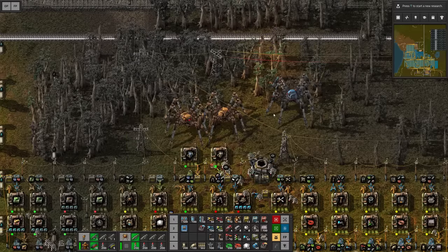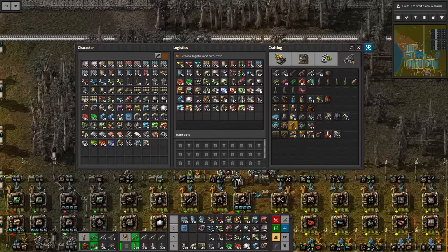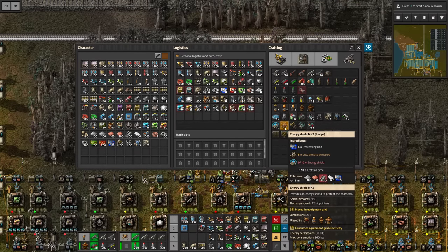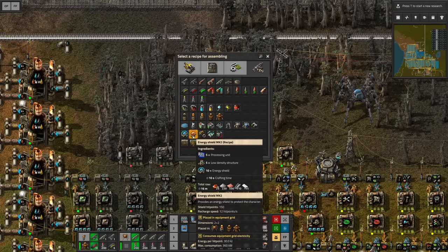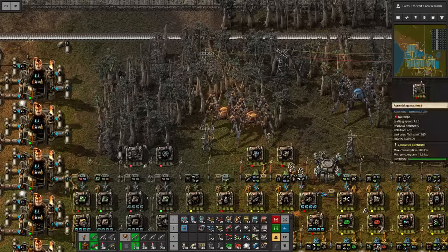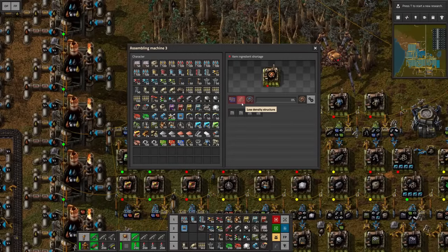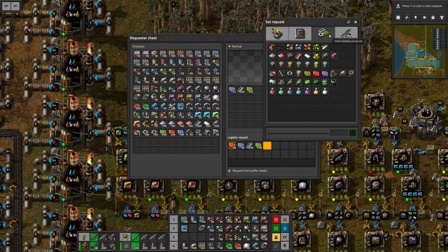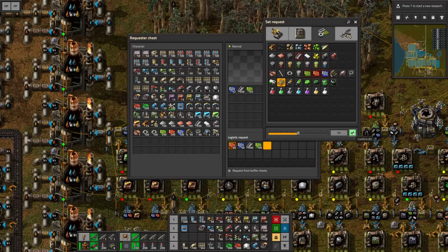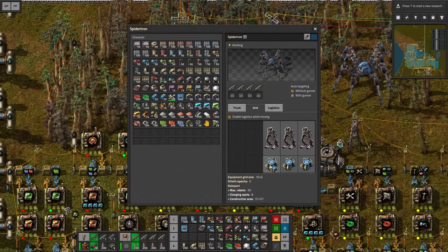With that out of the way let's grab some exoskeletons - one, two, three. This is gonna be reserved for the portable fusion reactor and then we only need to wait for the robo ports. However I also would like to see some energy shields since we are gonna send spider-trons into battle. I'm gonna add two more assemblers - one for the energy shield and then the other one for the advanced version. The normal energy shield needs steel, advanced circuits, and for the advanced version also low density structures and processing units.